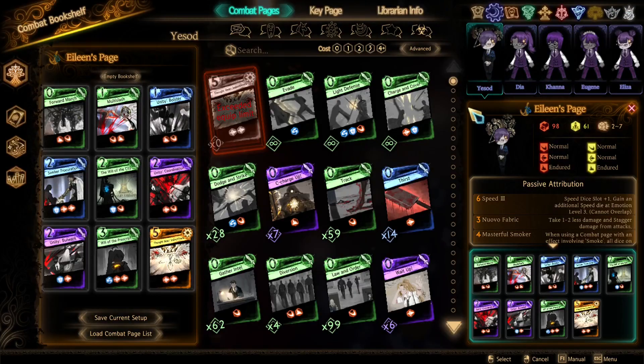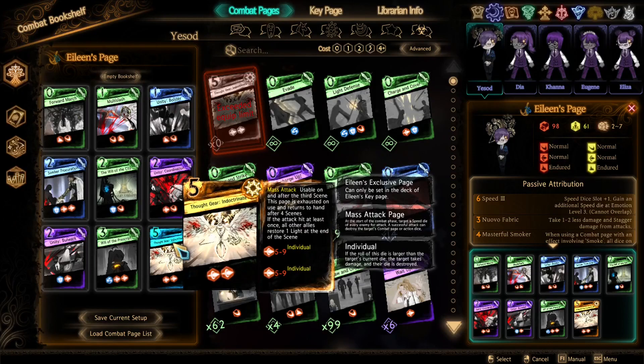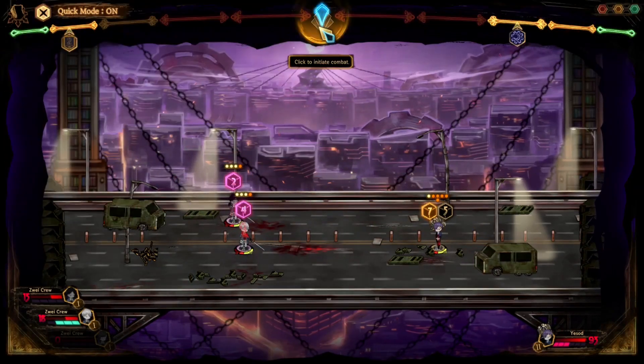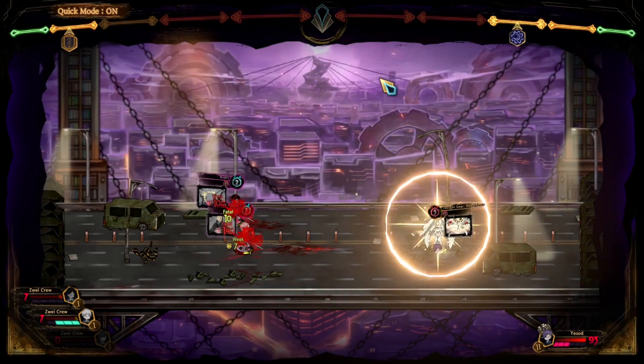Next up is Eileen, and her page, Thoughtgear Indoctrinate. This page is also a mass attack with 2 individual 5–9 Pierce dice. If any of the dice hit, all other allies restore 1 light. Note that hitting with both dice does not stack the effect. Thoughtgear Indoctrinate is usable on and after the 1st scene, so you will usually get access to it earlier than Philip's Scorching Despair.